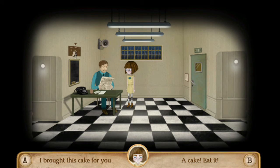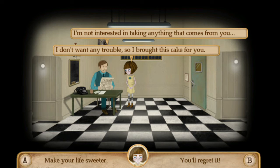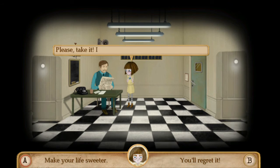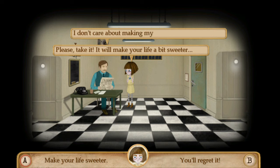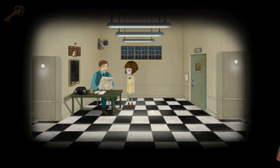I don't think it changes anything. If you say 'A cake — eat it' and continue down that line, it is possible to get him to eat it. But just go 'A cake, I brought this for you. I don't want any trouble, so I brought you this cake.' He says 'I'm not interested in taking anything from the likes of you.' Say 'You'll regret it' and one more question — he'll finally eat it. He says 'I don't care about making my life sweeter. Now leave.' Say 'You don't want it?' He says 'No. Now leave me alone.'